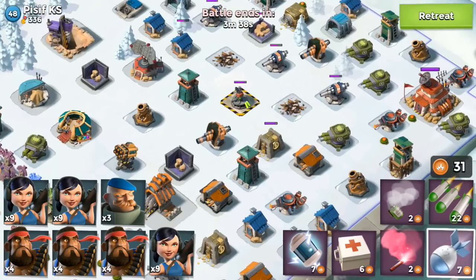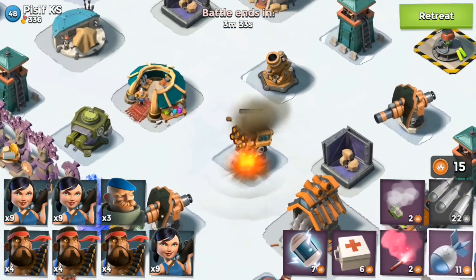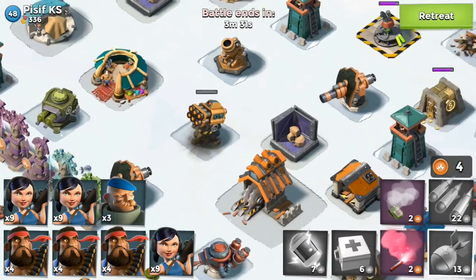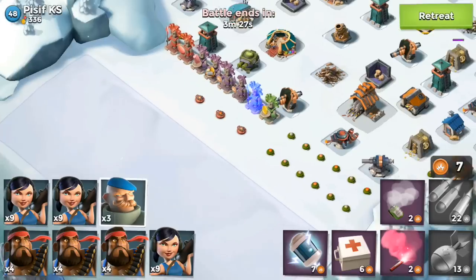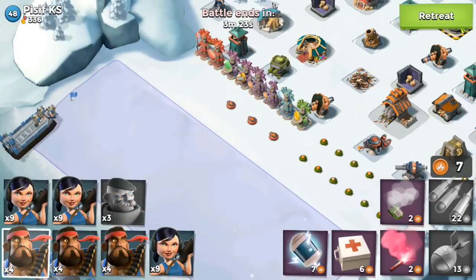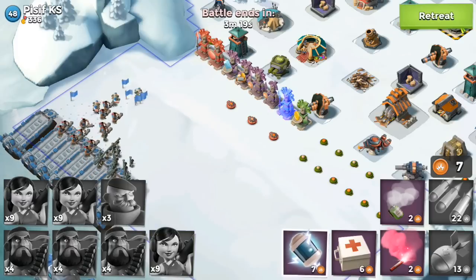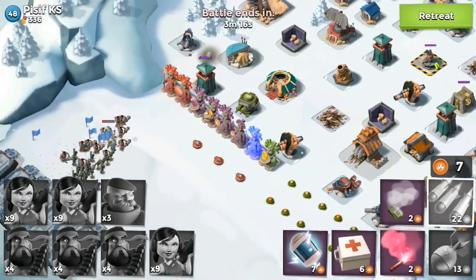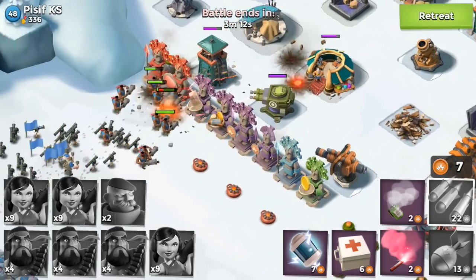Anyway, enough about that — let's get into this raid. Checking out why I should take out these rocket launchers; those are the main things I want to get rid of. I can't believe how weak my barrage and my mortars are — it really makes me angry. I need to upgrade those, but I'm so high up that I'm kind of at a plateau where it's super hard to upgrade anything because I don't get enough loot. That's really a shame.